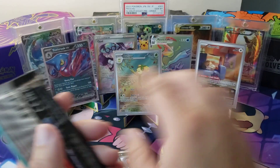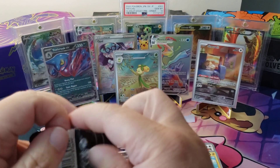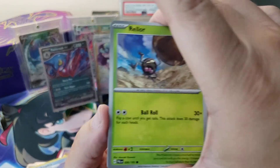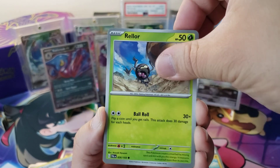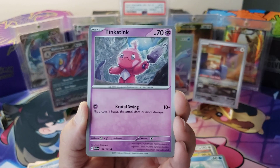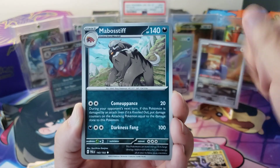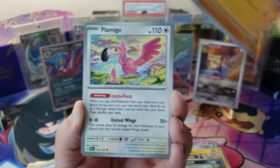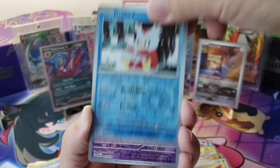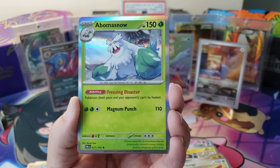Last pack of Paldea Evolved. Unless we pull a crazy card, Scarlet and Violet's gonna win, and Lost Origin was just here for the party. We got a Red Lord, Quaxly. Pincurchin, Mabostiff, Pupitar, Flamigo, a Delibird, Mimikyu, and an Obama Snow. Not bad, not bad.